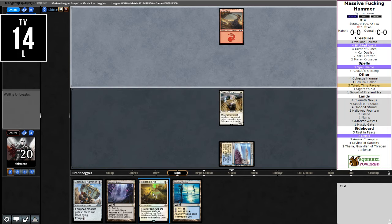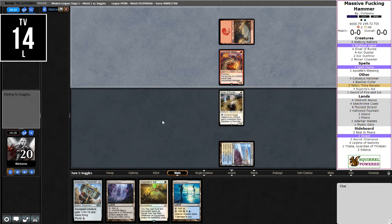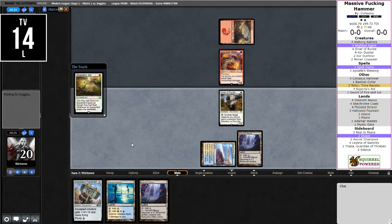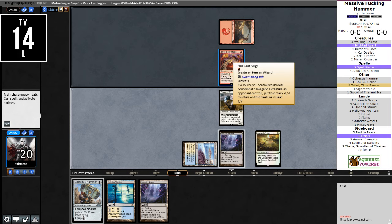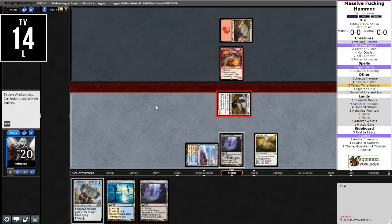Ink Moth Nexus comes down next turn, Cigarda's Aid — it's burn. That does make it a little hard for us to protect our creatures, but we will make do. Do I just want to attack? If I attack I hit for ten, and then just another attack off the Giver of Runes — it won't be able to kill her. We're actually just going to do this the hard way. Either way, they shouldn't have an answer for a ten-ten.